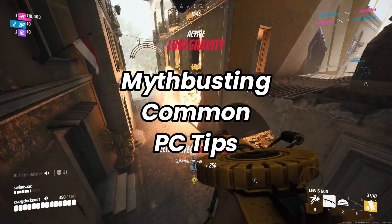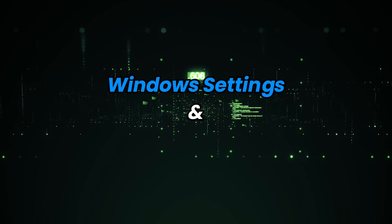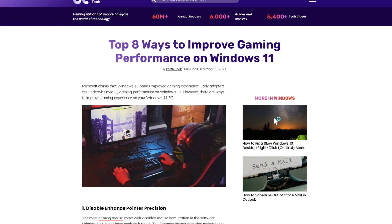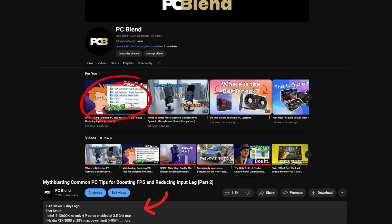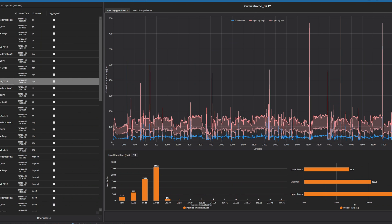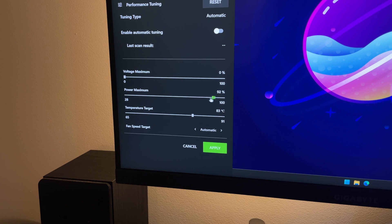Welcome to part 2 of Mythbusting Common PC Tips. In this video, I'll be benchmarking several Windows settings and in-game options that YouTubers and articles often claim will boost gaming performance. If you haven't seen part 1, you can find it on my channel or in the video description. For my testing, I used Capframe X to measure FPS numbers as well as input lag. You can find more details on my test setup in the description below.